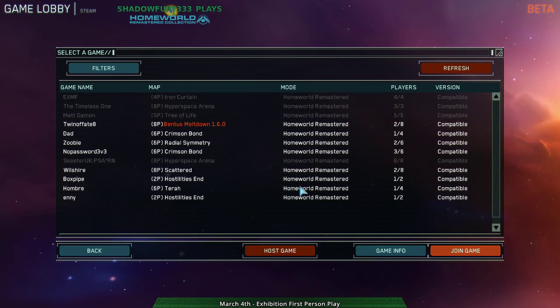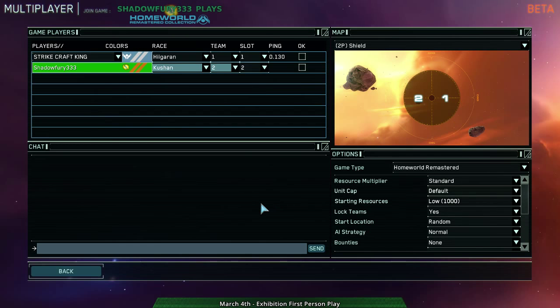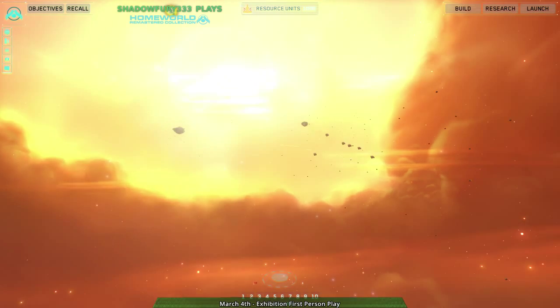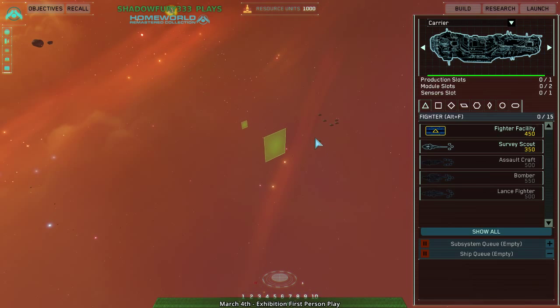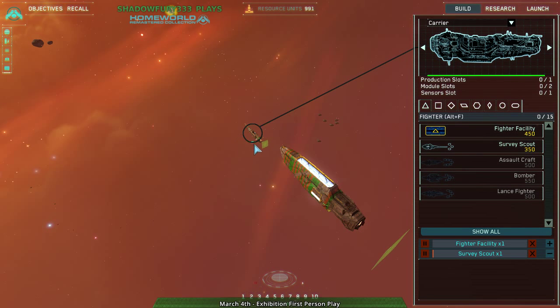Zero ships killed because I was going for the exact wrong strategy — totally wrong. This is where I was trying to go. Let's try it again. Let's try doing it without going silly on the corvettes and actually building proper fighters. But once again, Vagor, because I'm more used to Vagor.